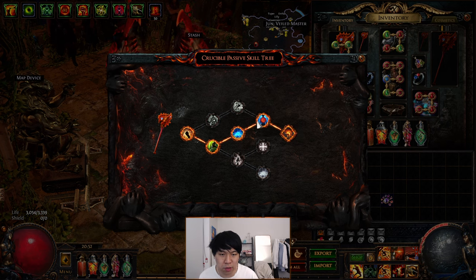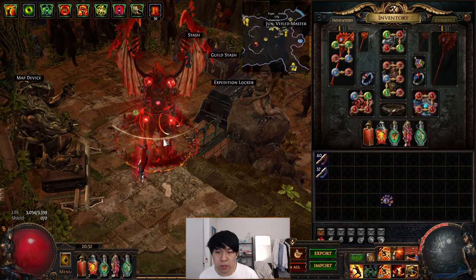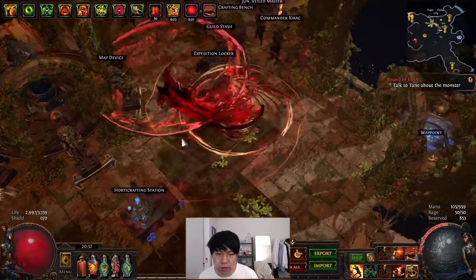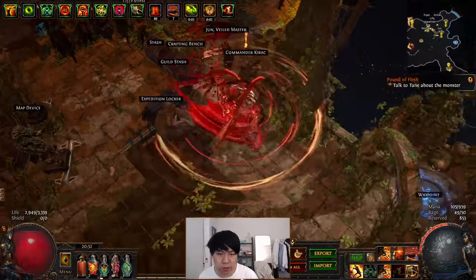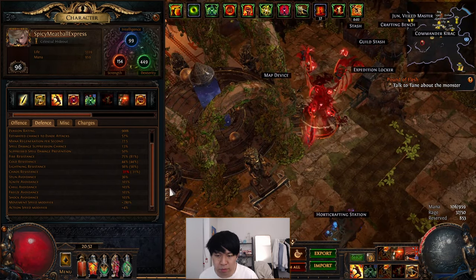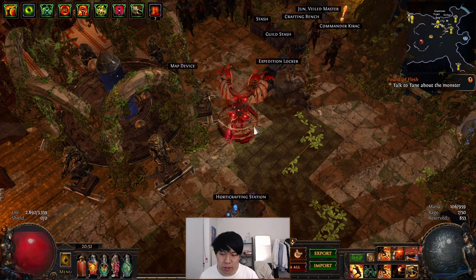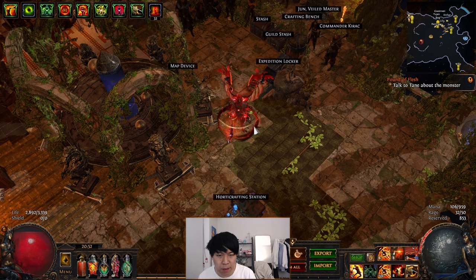The build's core concept is going lightning fast with Cyclone and scaling the AoE. Even in the hideout it's pretty damn fast. Movement speed normally sits around 200%, and when you pop Berserk with Rage stacks up, you get to around 300 or even 400% if you have all buffs up at the same time. This lets you clear maps at a shockingly fast rate because you're also attacking with Cyclone while you're moving around the map. It's a really, really fun playstyle.